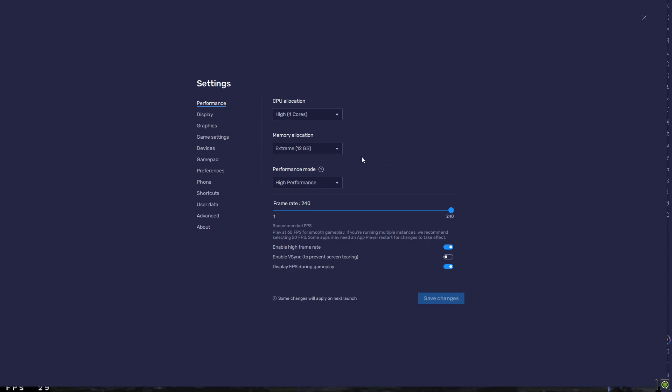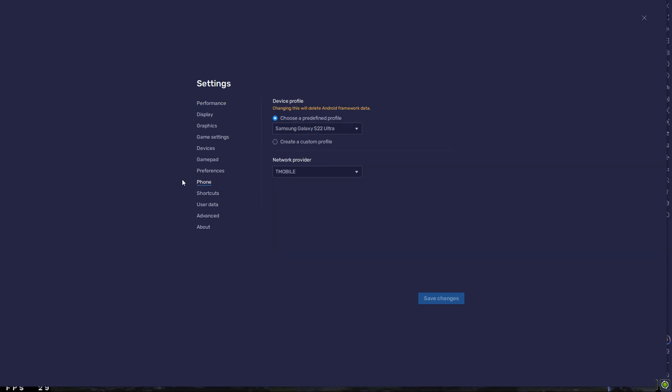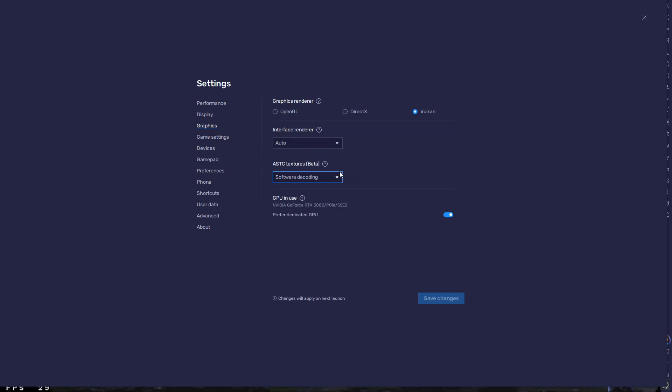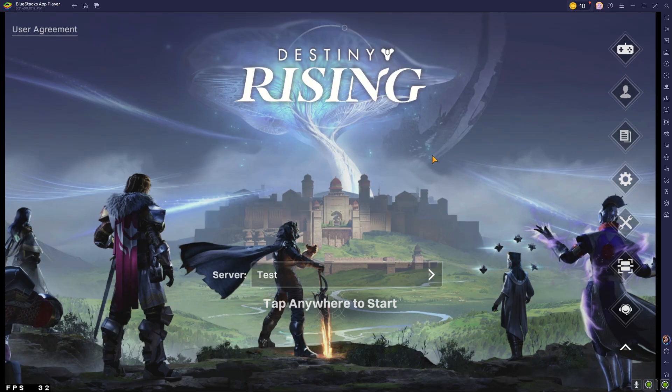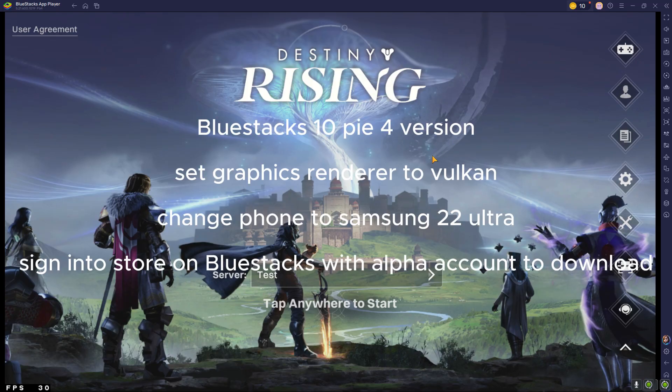If you sign in from BlueStacks, download Destiny Rising and then go to the settings. If you have a good computer you can turn all this up. Right here underneath phone, make sure you put it to the latest phone that's listed — I did the S22 Ultra, that seems to be working for everybody else. It's making it not crash. The other big thing is also put it on Vulkan, and you'll have to restart. Those are the main things: get the latest BlueStacks Pi 4, put it on Vulkan render, and the latest phone.